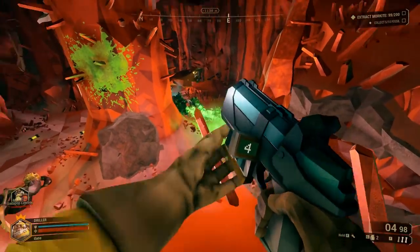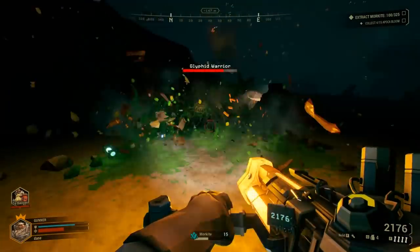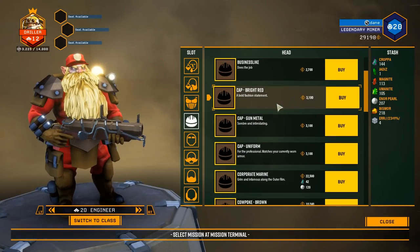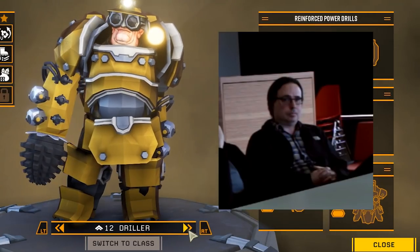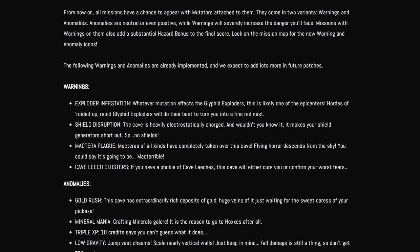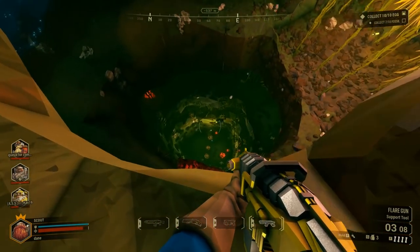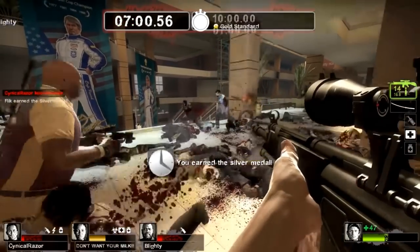The game is very TF2-like, which is probably why I like it, in that there are characters with different abilities that are designed in a way that requires you to work together. You can equip hats, and the names of the characters are Scout, Engineer, Gunner, and Driller. But the gameplay is honestly nothing like TF2. I'd probably describe the Deep Rock Galactic experience as a hybrid between the spelunking portions of Minecraft and the wave shooter parts of Left 4 Dead.